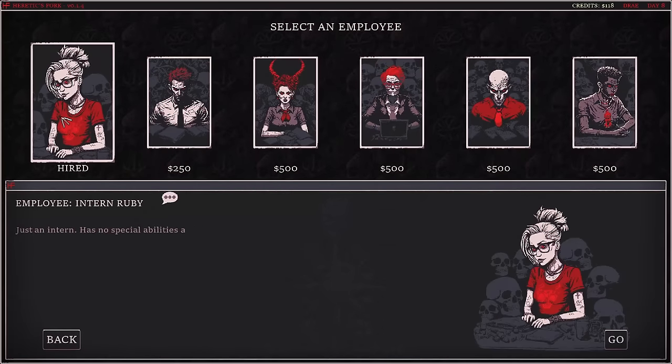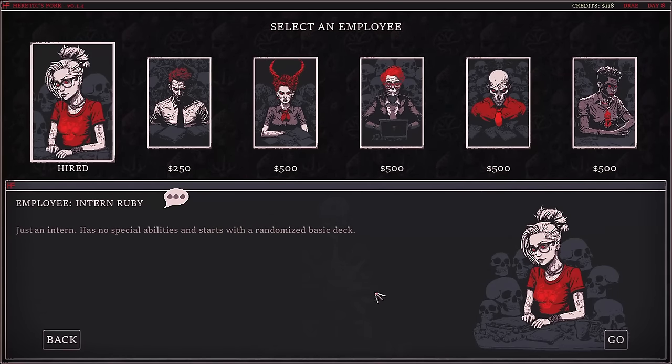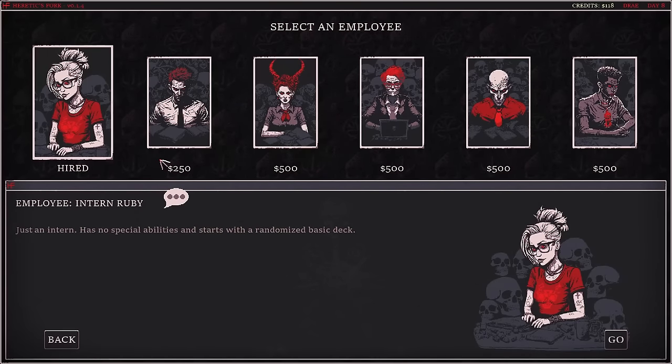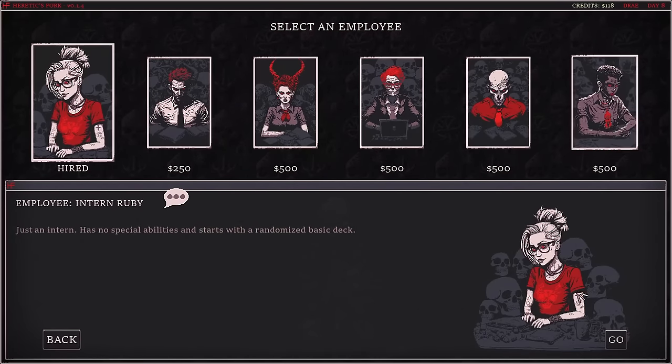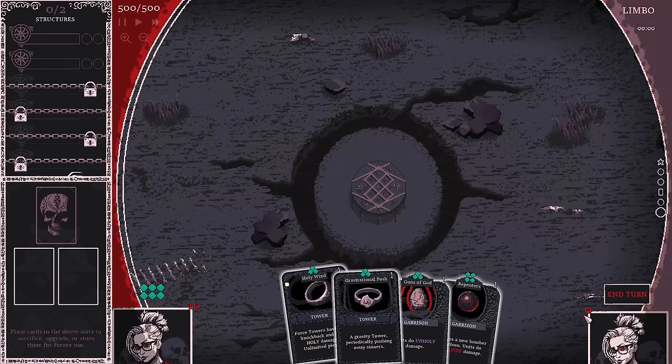Let's get into the game so you can actually see what's going on. Currently I am Intern Ruby, which has no special abilities and starts with a randomized basic deck. Maybe I should have bought a different character, but we have $118 and should be able to buy the next guy for $250 pretty soon. We're going to open the rift and get out there and defend.